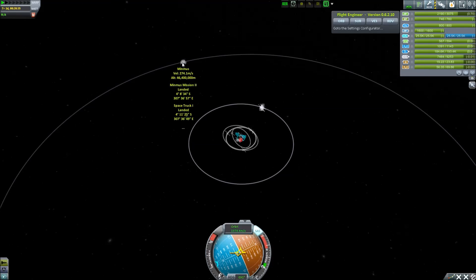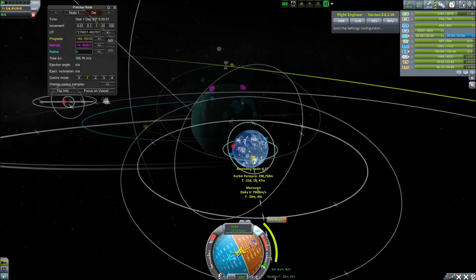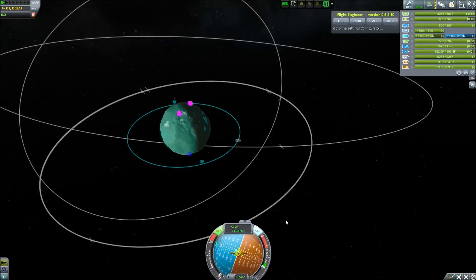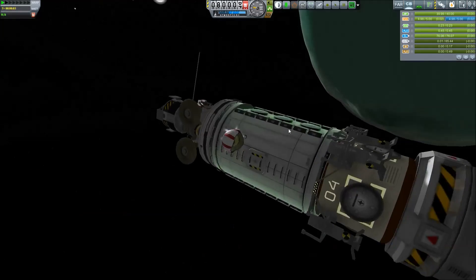We set ourselves up again for an encounter with Minmus — you've seen it before and we are doing it again. Let's skip ahead a little bit to where we get into a stable orbit, and now you will see what is going on.